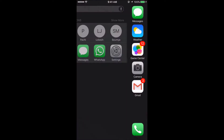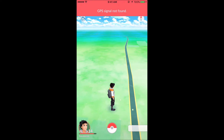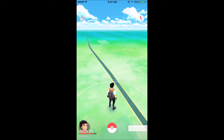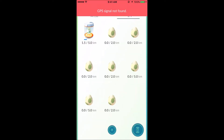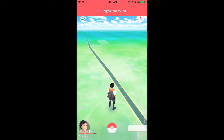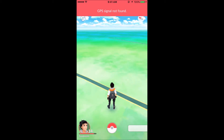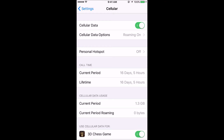So let me just check my app. First we'll check our eggs which are in incubation. Here I have one egg of five kilometers in incubation, of which I have covered 1.45 kilometers to be exact. For this hack to work, all you have to do is switch your apps between Settings and the Pokemon Go app, where you will find the cellular data — currently it's in the on condition.